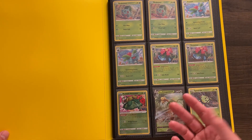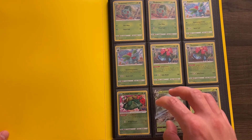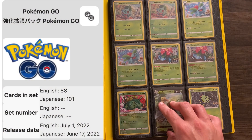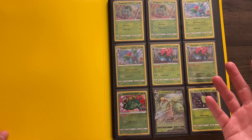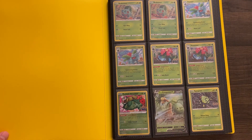The year is getting close to ending too, so I gotta maybe hurry it up a little bit. Pokemon Go was released on July 1st of 2022 in English, and there are 78 cards plus 10 secret rares to make 88 cards, and then I added on 3 extras, which I'm sure a lot of people added on because of the Dittos, but you'll see those in the individual cards for the set.